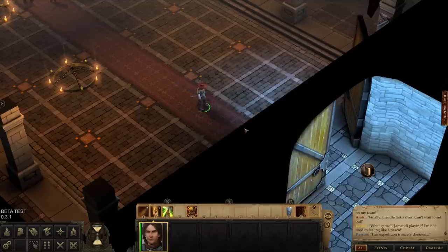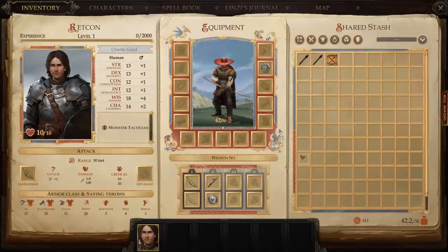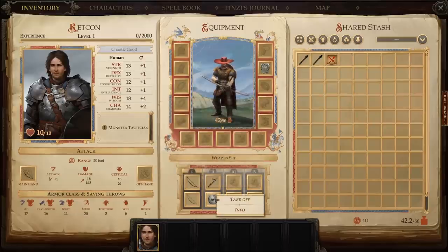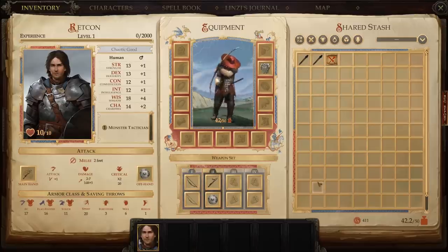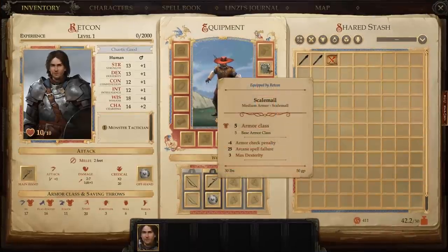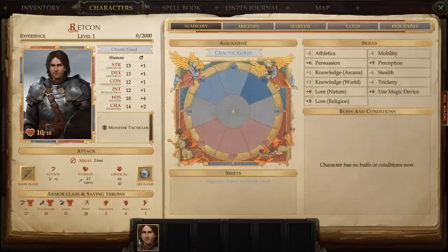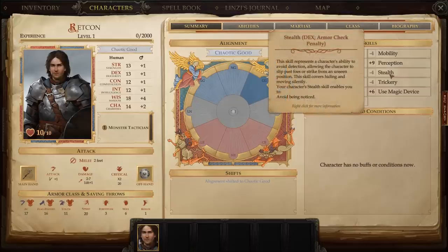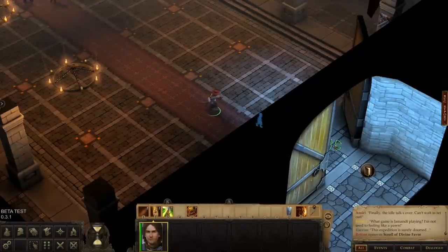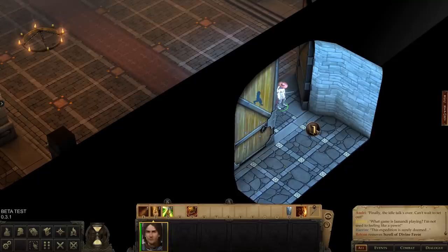We started with one item equipped on our belt, which we'll unequip for now. We have two weapon sets: a longbow, and a short spear and shield. Since we're not really designed for ranged combat, we'll equip the melee set. We also started with a basic set of medium armor, which grants a +5 bonus to armor class but imposes a -4 penalty to certain skills — which is why we didn't bother putting points into skills like Mobility or Stealth.